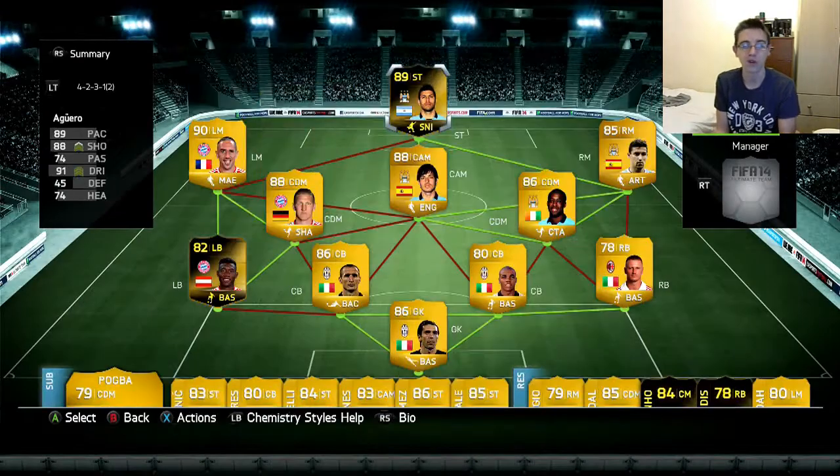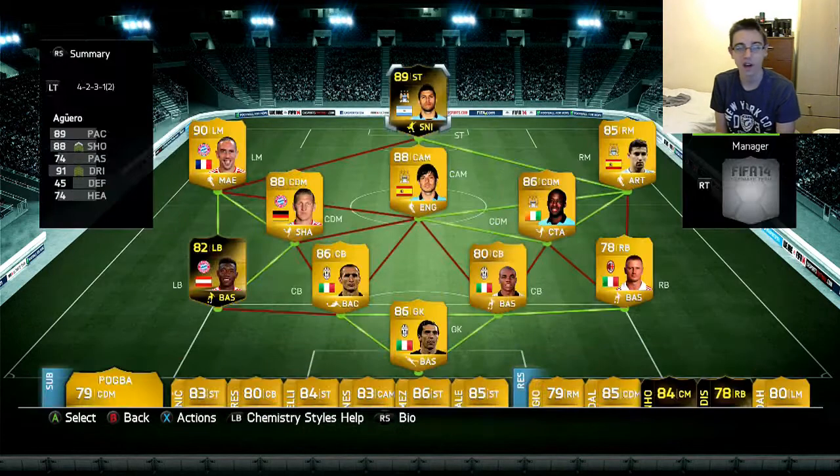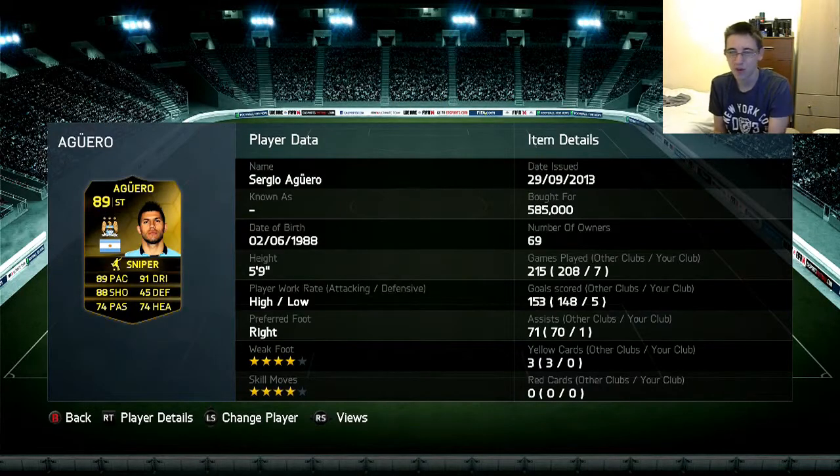The star performer of this team is Aguero's First In Form, who cost me 585,000 — which is actually pretty good. I can probably sell him for 650,000 so that's about 30,000 profit after EA tax. His stats: 89 passing, 88 shooting, 91 dribbling. He's got a better touch than David Silva, and that's saying something. His shots are just ridiculous, his dribbling, passing, even his heading was okay. He just seems to be so good. I noticed a noticeable difference from his normal card, which is very rare for a high-rated In Form. For around 585,000 to 640,000, I would highly recommend him.